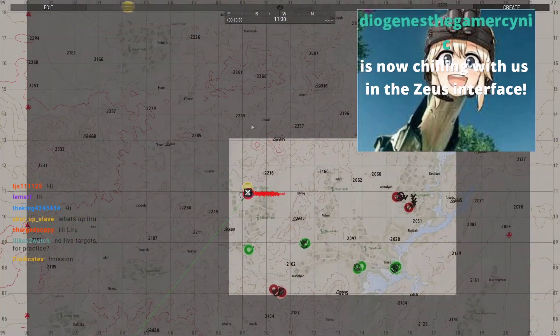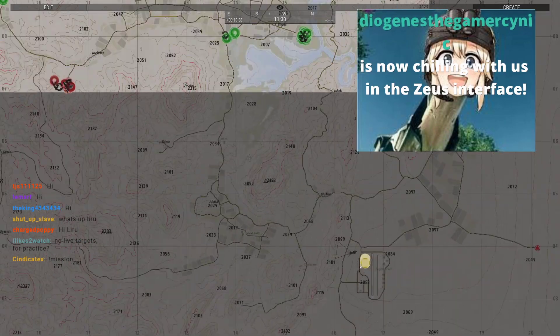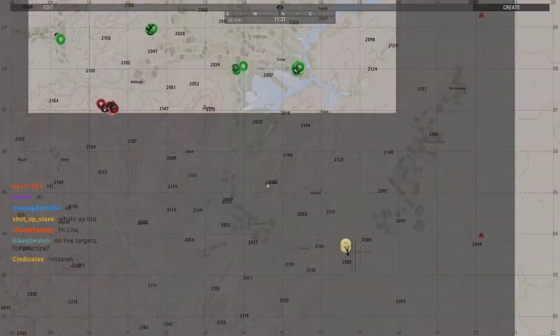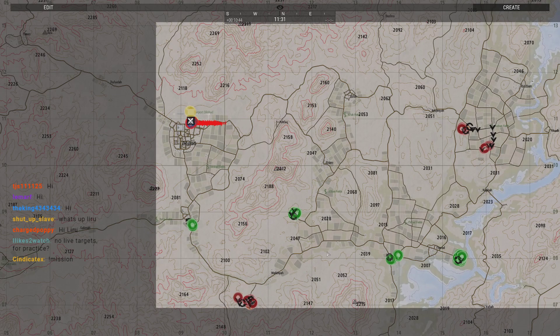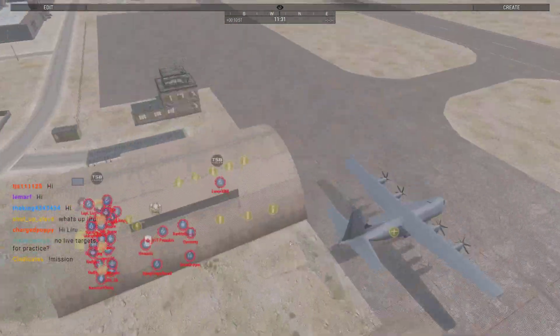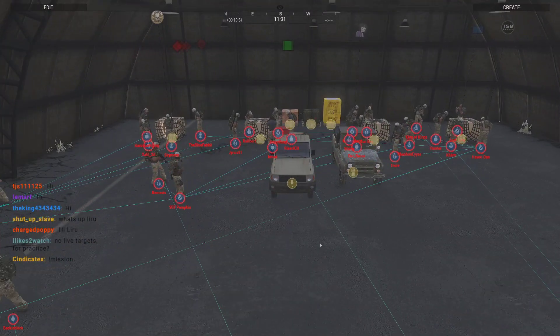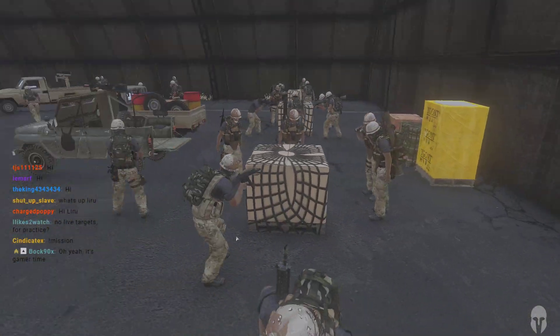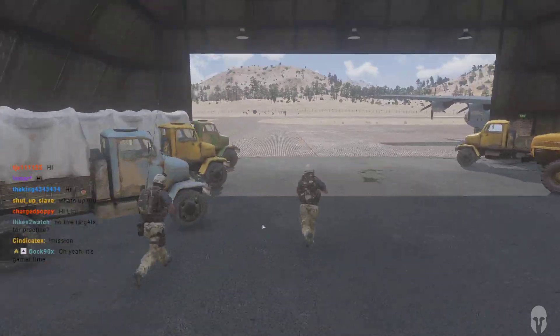We've still got people joining. I've got plenty of things made — I have a debug zone over here because I want to make my convoys in Zeus, since that'll be easier for myself. Could you put down some sort of explosive out there so we can test a mine detector if possible? Sure.